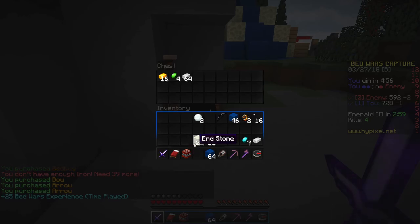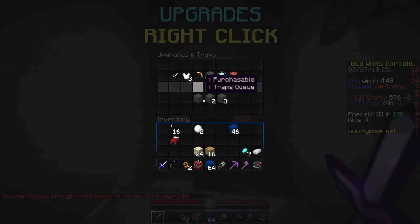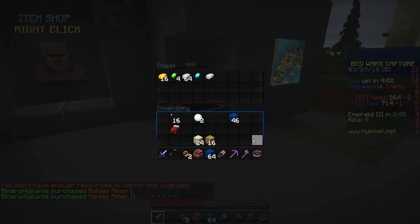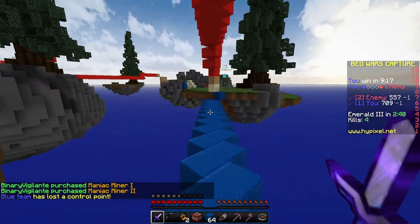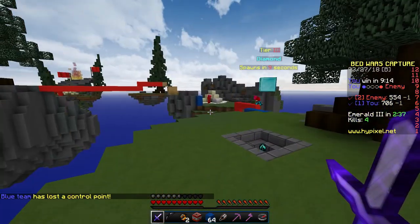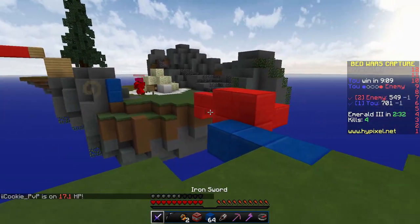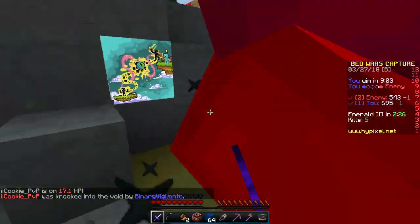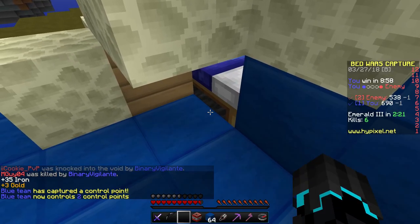I've bought a lot of stuff — hopefully not too much. Let's also buy the next armor protection, and store that. Go go go go go! Blue team has lost a control point — they're there now. Get out of here! And you ain't going anywhere — there we go. I'll be placing my bid here.